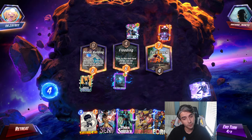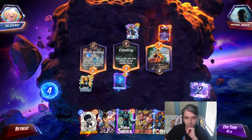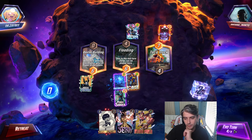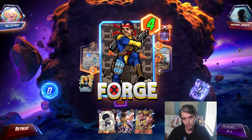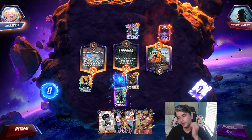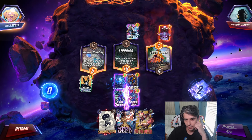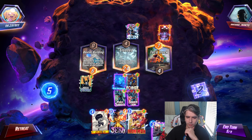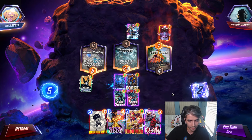Turn 4. We do see Forge — that's good, and it's 4 power, which is fun. So I think we're going to Forge and Mr. Sinister here. He plays nothing. Forge going down and Mr. Sinister. We'll have to see if he has War Machine — I imagine with this play style it looks like he would have played it if he had it, so I'm assuming he didn't.